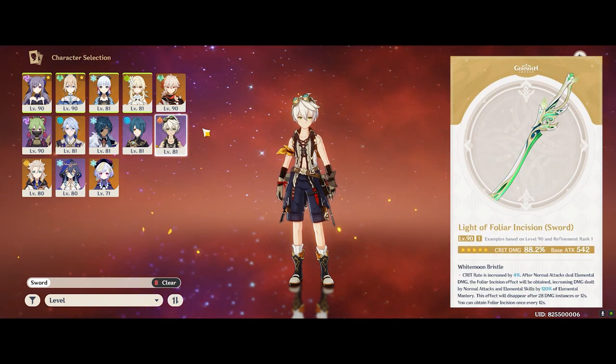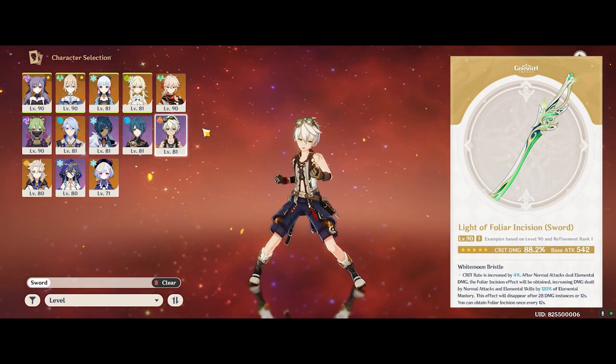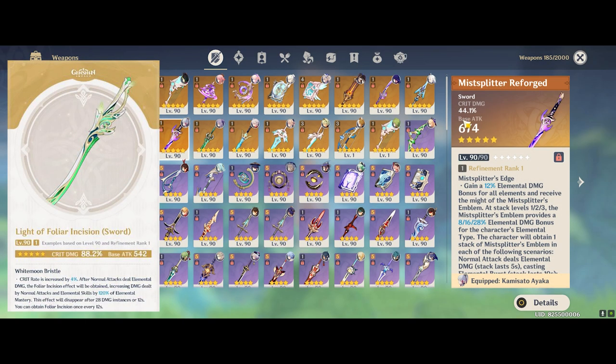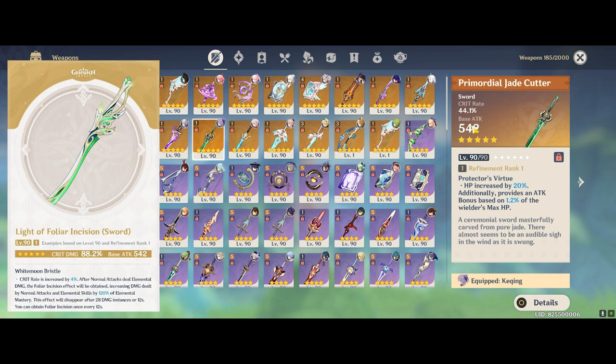The second reason why this sword is so great is the 4% crit rate substat in the weapon. What this means is it actually breaks the usual ratio of weapons. For example, if we take a look at the weapons here — most weapons tend to follow a base attack and a corresponding crit damage. So a 674 base gives you 44% crit damage or a 22% crit rate in that kind of ratio, and a low base attack of 542 gives you 44% crit rate, which is the 88% equivalent crit damage. So what this weapon actually does is break this normal base attack to crit ratio on 5-star weapons and push it beyond.